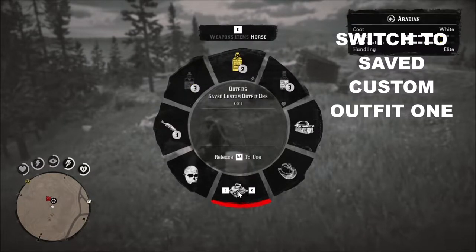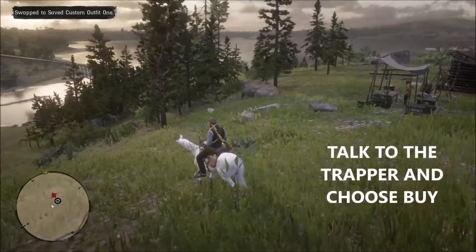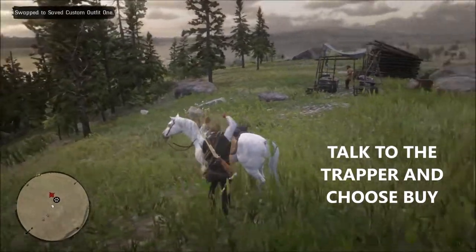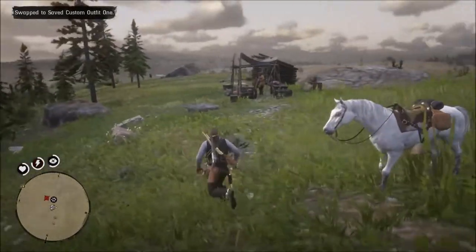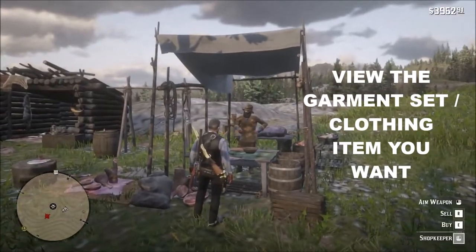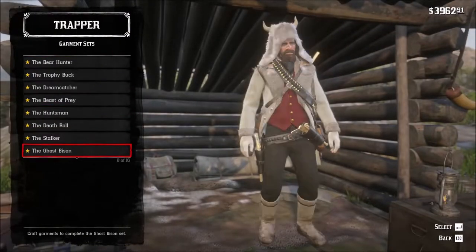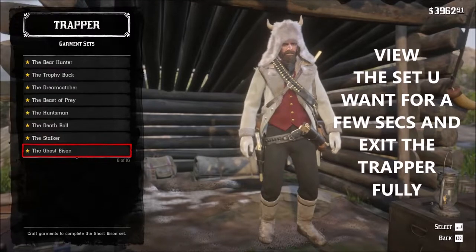Make sure you switch to the custom outfit 1 from your horse before going to the trapper. After doing so, just talk to the trapper and choose Buy. View whatever garment set or clothing you want, just hover over it for a couple of seconds and then exit out of the trapper fully.